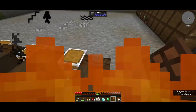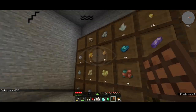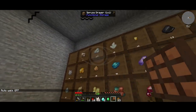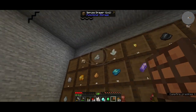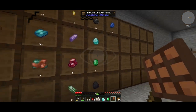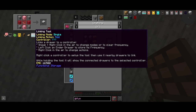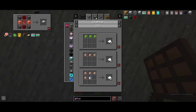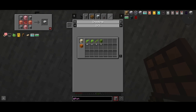Let me update you on what I've done so far. We got all of this set up but it's not exactly safe because we will get burned. We have Functional Storage, which is essentially storage drawers but I think it's far more advanced and just better than storage drawers. So what I need to do now is make this storage controller just like that.